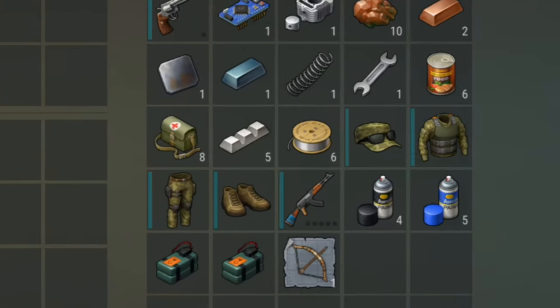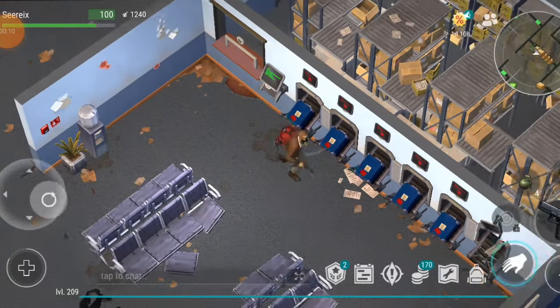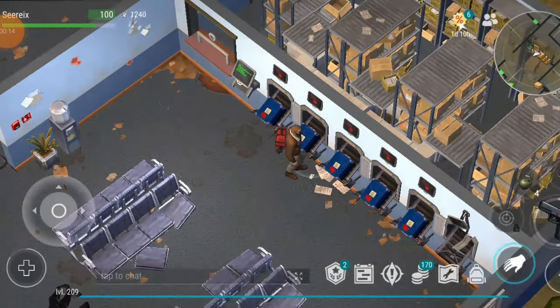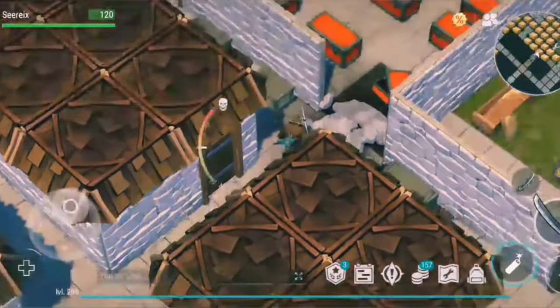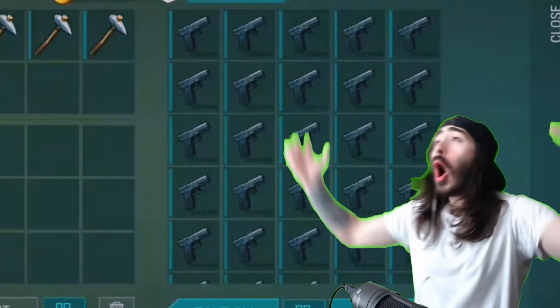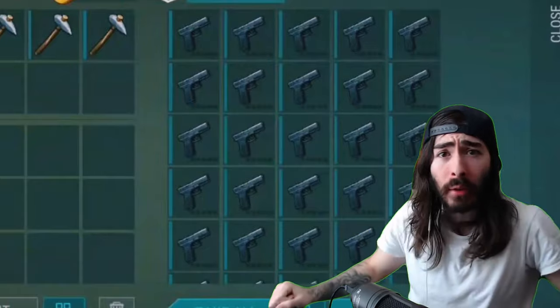Then there's the farm and police department, both of which can also yield valuable weapons. The police department, in particular, is great for gun farming, especially when you open green and blue card crates after each reset. And let's not forget the game-changing milestone — unlocking raids at level 150. Raiding can be incredibly lucrative, and if you're lucky enough to raid a well-stocked base, you might find yourself with more guns than you have room to store.